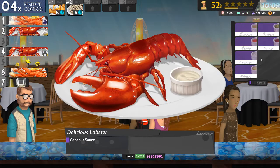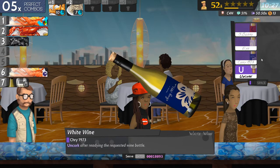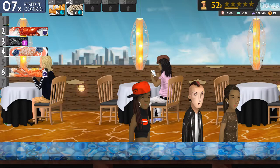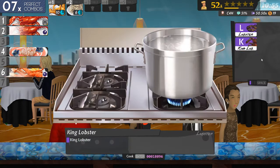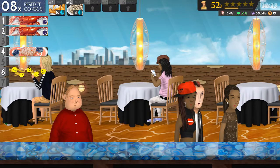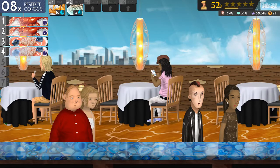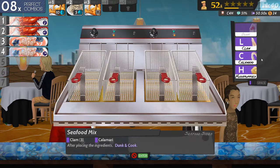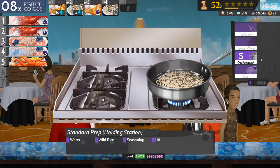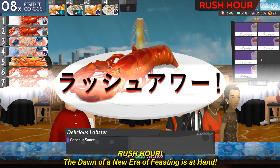Number five is done. Number four actually needs coconut sauce. Number six is that. Number seven needs some kind of — you get posh wines in this restaurant rather than the usual wines. Number one's done. Number two wants a lobster. Number three needs the trash doing. Number one wants a King Lobster. Number six is done — and you want yellow tomato. I almost got that key wrong. Rush hour starts. Coconut sauce.